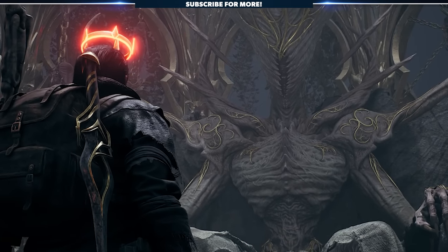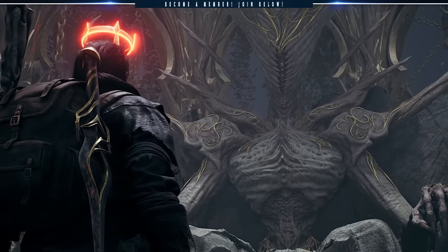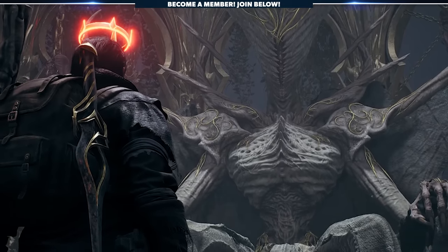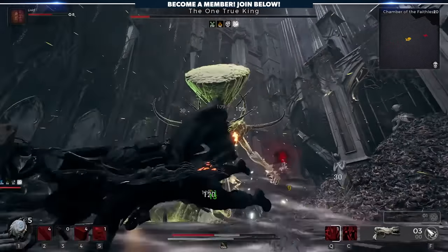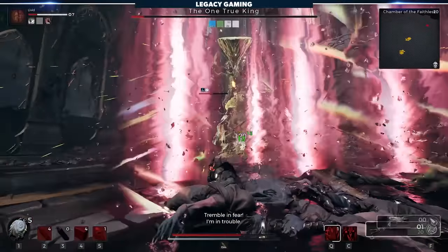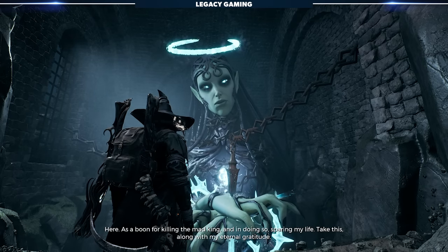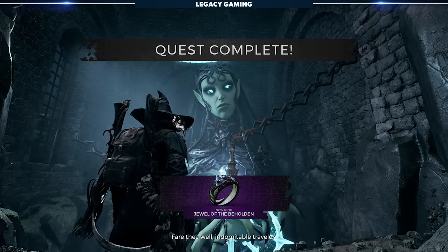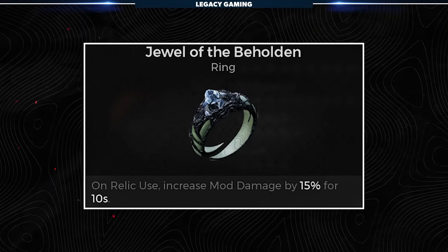When first approaching the one true king, he'll go into detail about his betrayal, how he captured the goddess Nimue, and will present you with a choice: kill Nimue or be killed yourself. If you refuse and choose to kill the one true king without ever talking to Nimue, you can receive the Jewel of the Beholden Ring. Defeat the boss, return to Nimue and share the news, and she'll reward you. When equipped, this ring increases your mod damage by 15% for 10 seconds every time you use a relic.